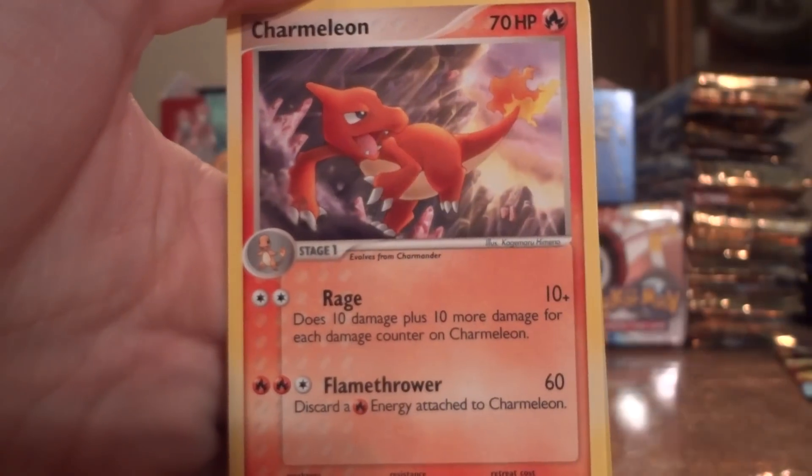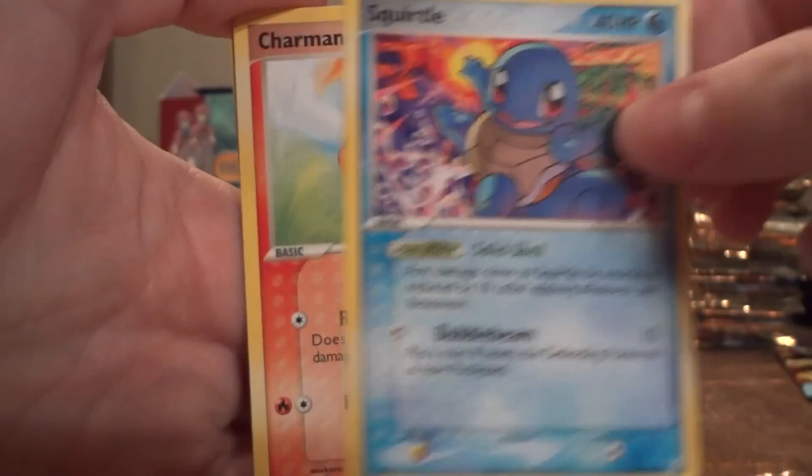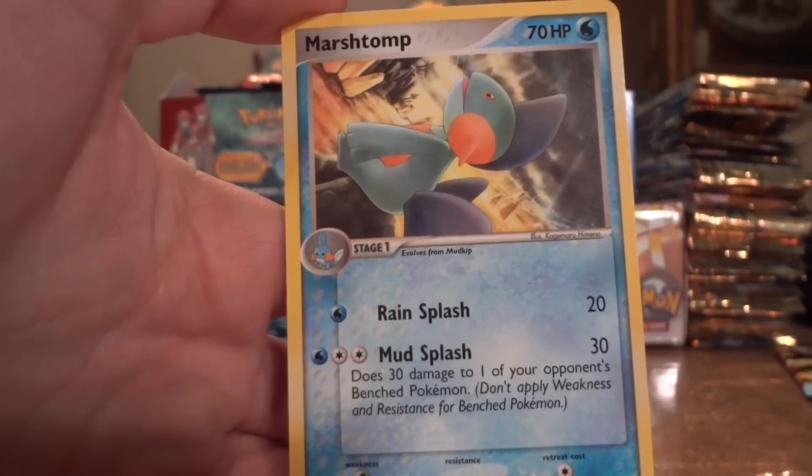Paw and Circle, Charmeleon, Aron, Squirtle, Charmander, Charmander, Mudkip, Duskull, Swallot Reverse, and a Marshtomp.